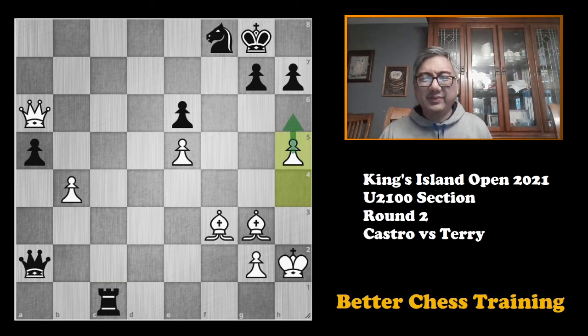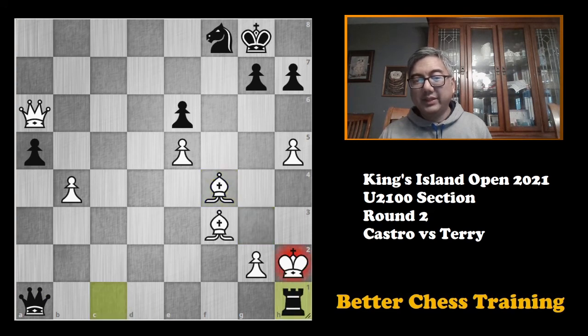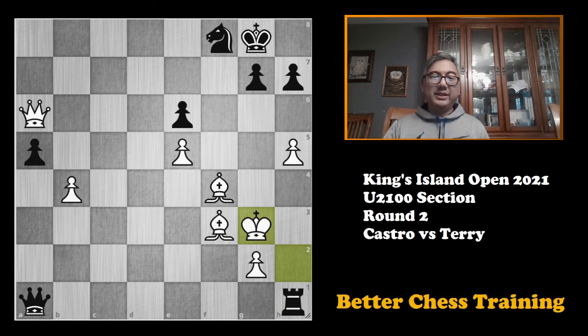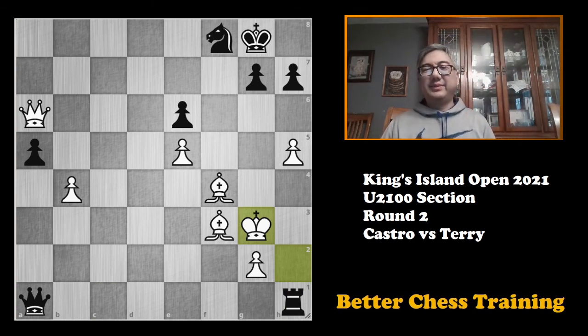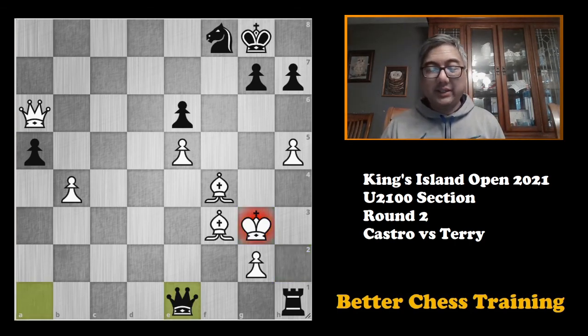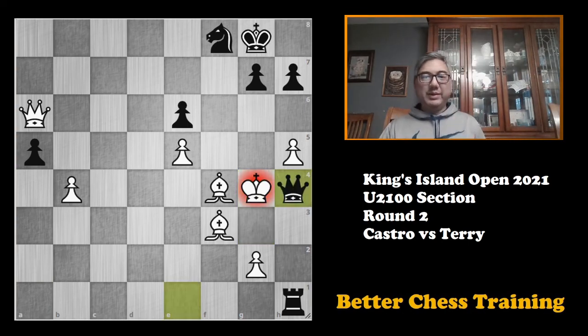The problem with h5 is that now he's got his own threats. Bishop to f4, creating a little space. King to h1 check, king to g3, and now it is a mate in two. Pause the video if you want to find the mate in two for black. My opponent found it: queen to e1 check, king to g4, and queen to h4 is checkmate.